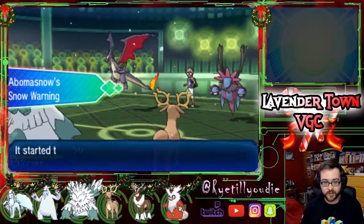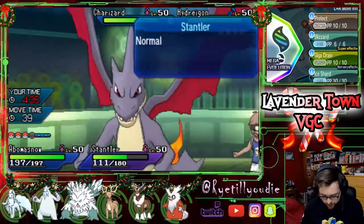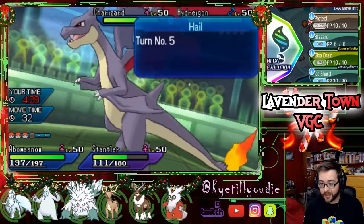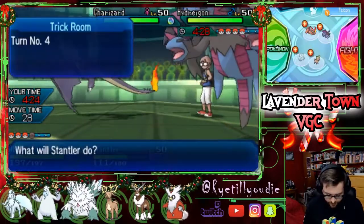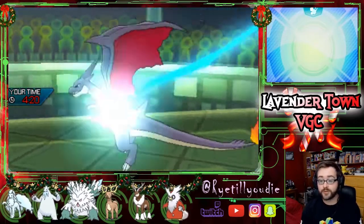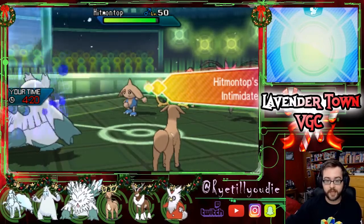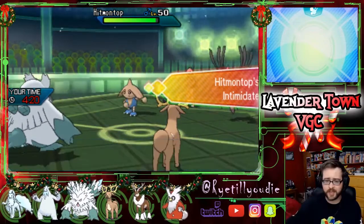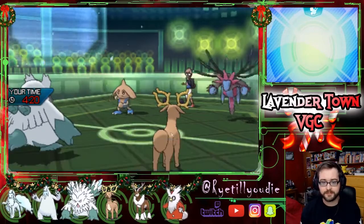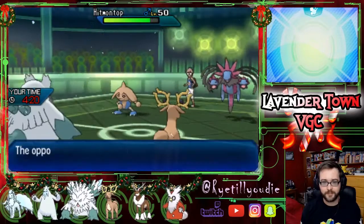I think he is going to switch the Charizard out. That Hydreigon is not going to just let me hit him with a Blizzard, so I'm going to Protect and just Return the Charizard — I just want to get chip damage mostly. Oh, he switches the Charizard out. He's going to bring in Hitmontop. Should have gone for Blizzard. I still think he probably Protects Hydreigon here. Things are going well — everything's fine, I'm not worried at all. That did absolutely nothing — we've been intimidated twice though, so that's probably why.